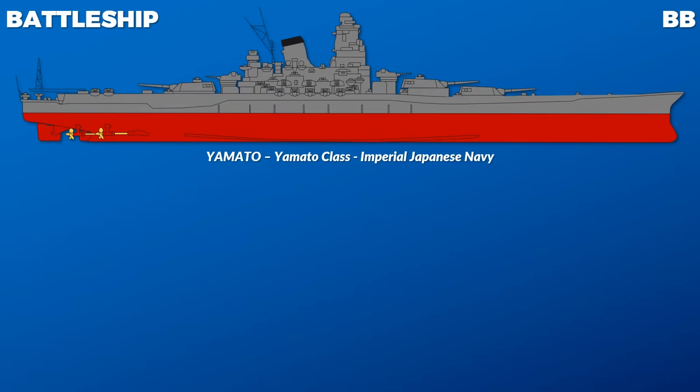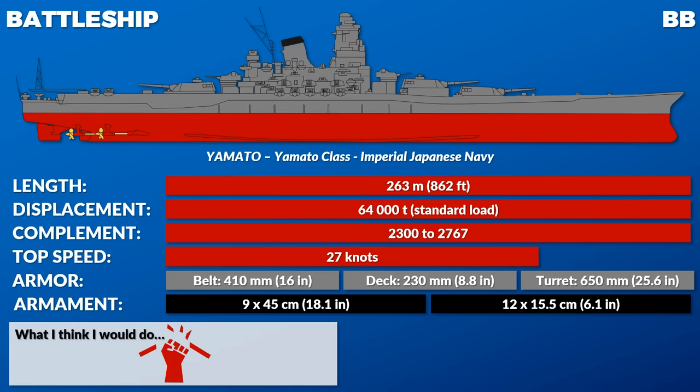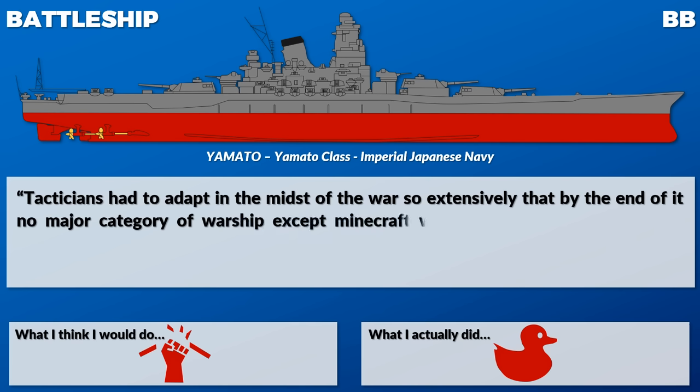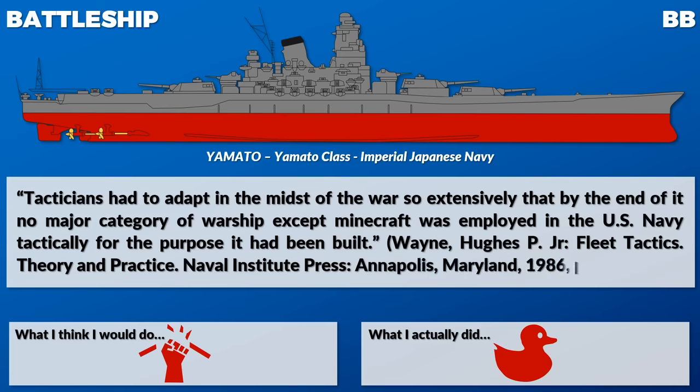On the other end of the World War II battleship spectrum is of course the Imperial Japanese Yamato. As you can see, the values are quite different — this should come as no surprise, since the Yamato was the largest battleship ever built, commissioned in late 1941 and thus one of the most modern battleships of World War II. It should also be noted that the Yamato was constructed outside the Washington Treaty regulations, which limited the standard displacement of battleships to a maximum of 35,000 tons.